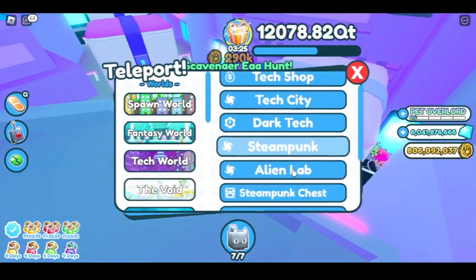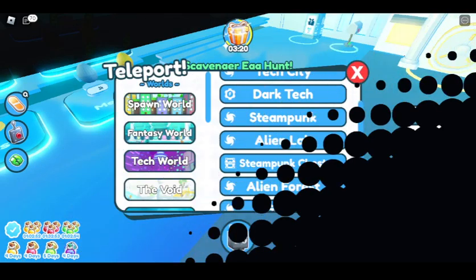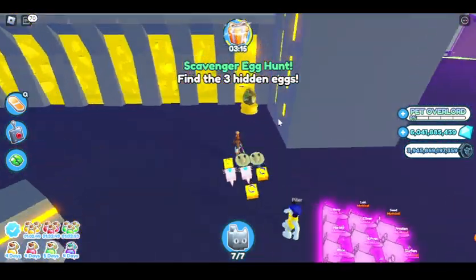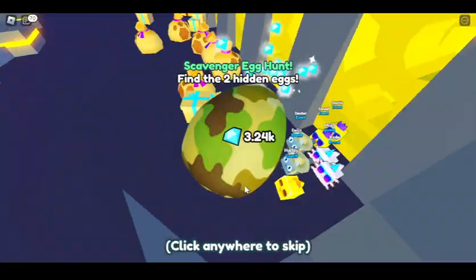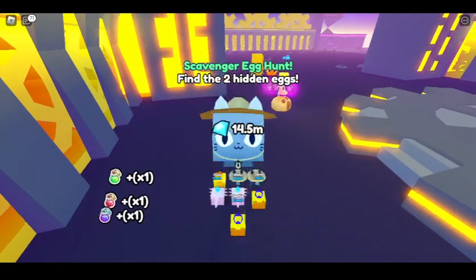For the first one, we're going to have to go to the giant steampunk chest. If we come right over here, we can see that there's an egg. Let's collect it and see what we get. Safari cat — pretty cool.